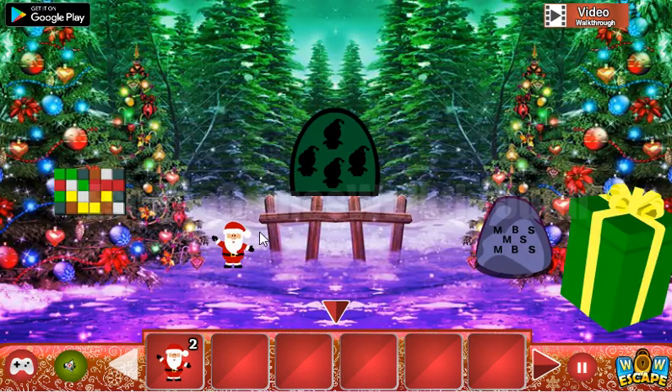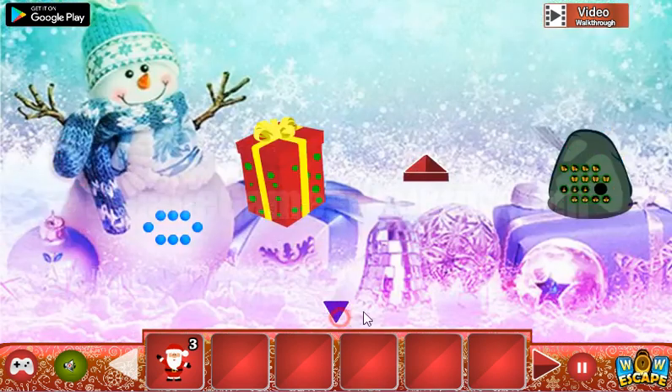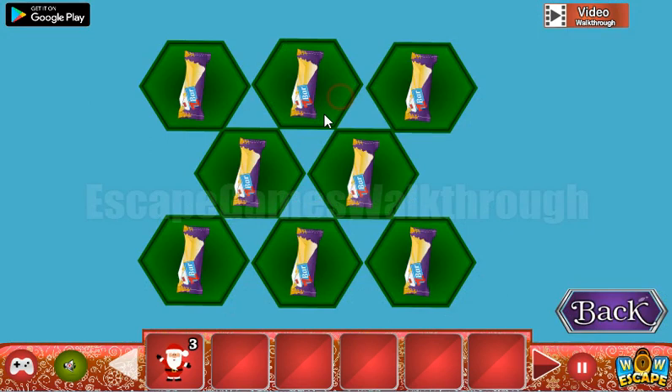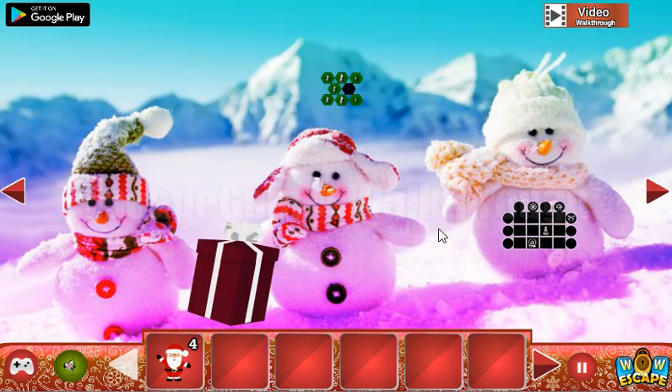Going up again, take the center here. Now let's get this hint: we have mediums, smalls, and bigs in the center — these are the hints for the candies. We've got one more Santa.